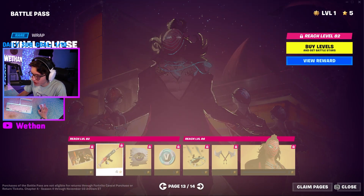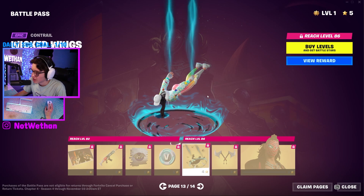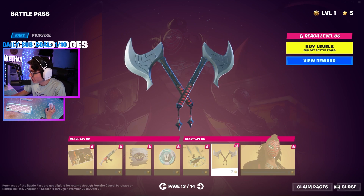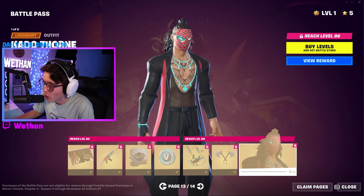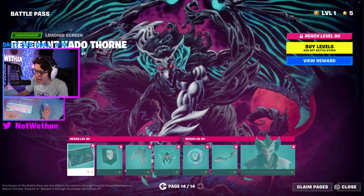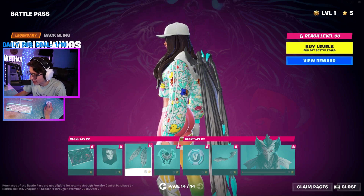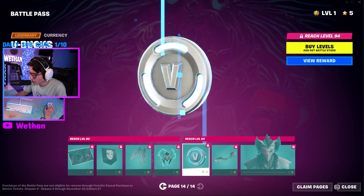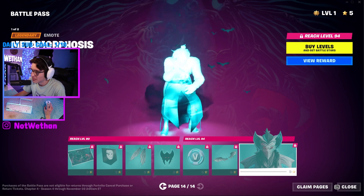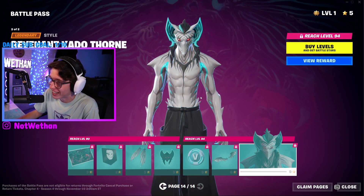Okay, the last two pages now. Loading screen. Cool wrap. Sprays. V-Bucks. It's kind of a cool trail — I don't really use trails that much. Those are pretty sick. And then the skin — this skin's cool. I like this skin. I don't think it's the best in the battle pass, but it's still cool. Let's check out the last page with the maxed out. Loading screen, icon, the wings as the back bling, another icon, V-Bucks, his glider, and the maxed out skin. That looks sick — that's actually a pretty good tier 100 skin.